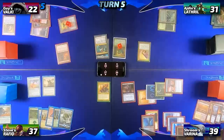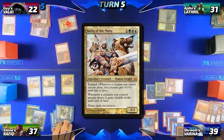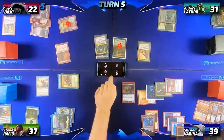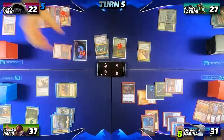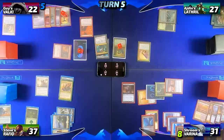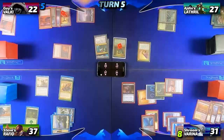Kicking off the fifth turn cycle, Steve untaps, draws, and taps for four to cast his commander, Rafiq of the Many. He equips it with Swiftfoot Boots for haste, goes into combat, and attacks me for four. I don't want to lose my board wipe on a stick so I won't block, taking four twice — eight commander damage total. Steve passes to Guy, who draws and goes straight to combat attacking Iden with Neheb, who still has four power because we messed up the Archfiend counters. Guy gets four red mana in his second main phase, then uses three of it to cast Jeska's Will targeting Iden, making five more red. He now has six red total and spends all six plus a Swamp for black to cast his commander Tybalt, Cosmic Impostor.